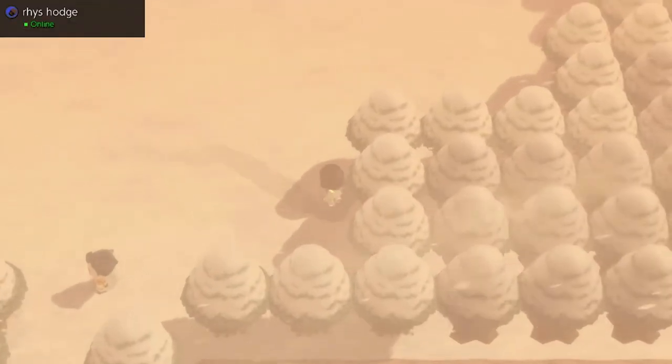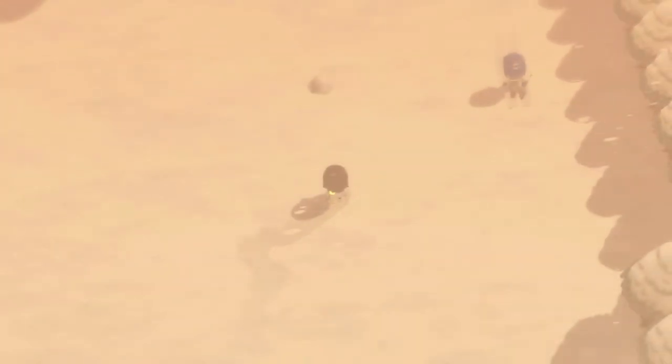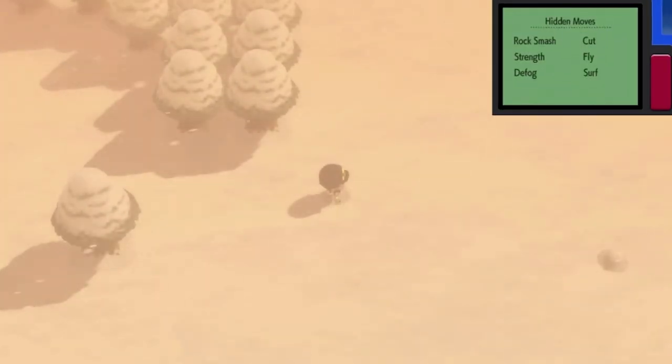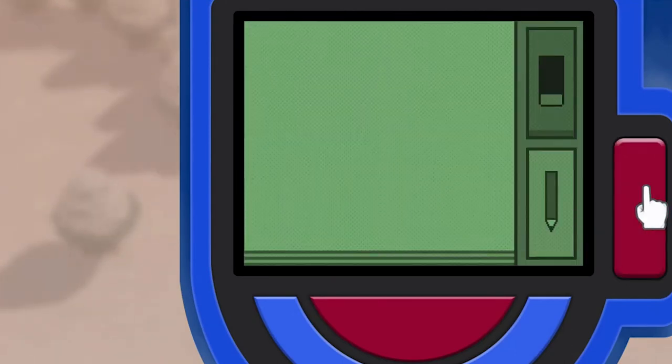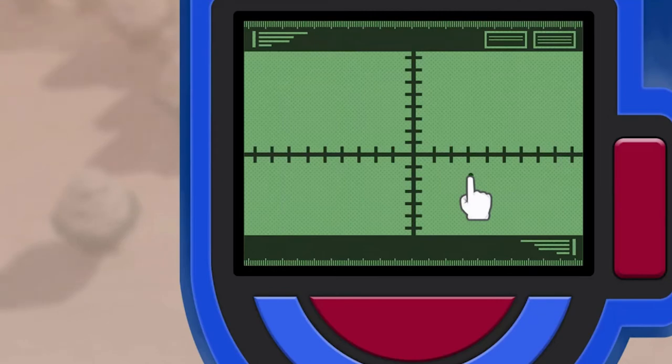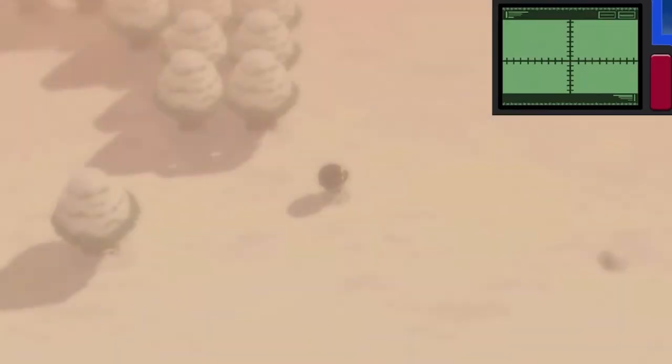Something to understand about this area: there will be hidden items around here, but there are also spots that look like hidden items but are actually wild Pokemon acting as ninjas. I'll try the Itemfinder, but honestly I don't love how it covers the screen. Let's just move on.